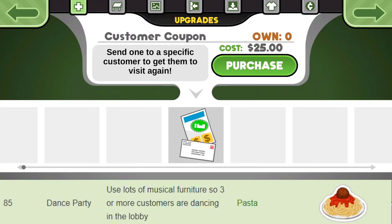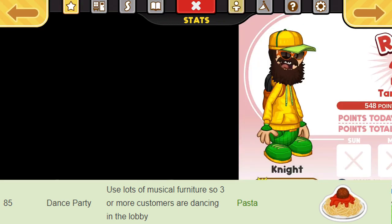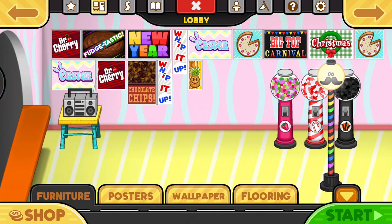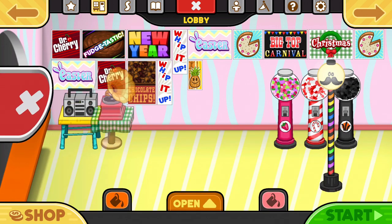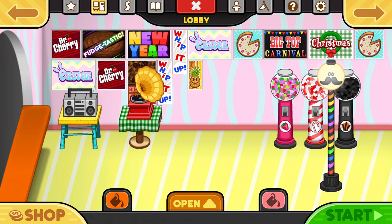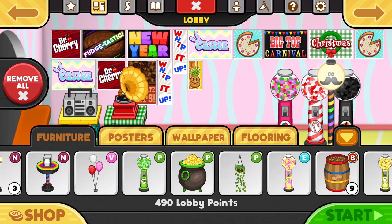Next up is Dance Party. It involves using lots of musical furniture so that at least 3 customers are dancing at once. I'm pretty sure that there are only 3 musical items in the shop, so you have to make sure that you place them in the restaurant correctly in order to get 3 customers to dance. I would recommend either placing 3 in a row in the front or back row, as shown here.